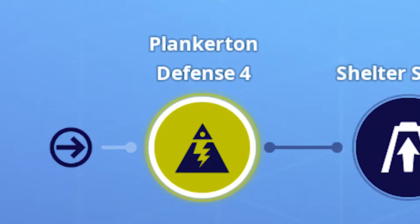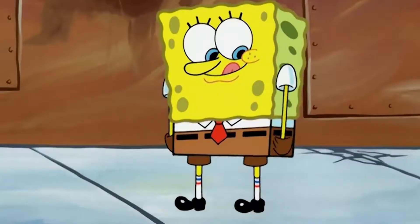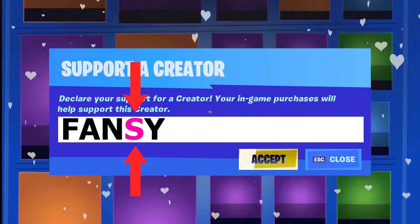So you made it to 4th Storm Shield Defense in Plankerton, and as always I got you covered. Also guys, I don't have any money — if you want to help me feed myself, please go fancy with an S in the Fortnite item shop. Thank you so much.